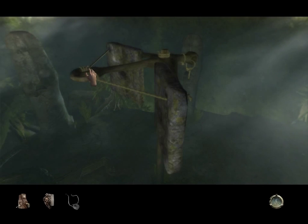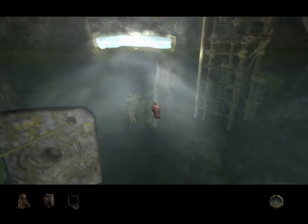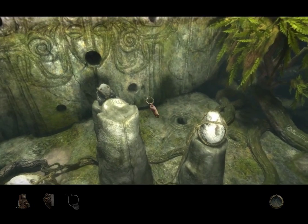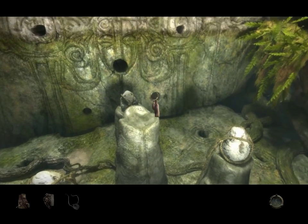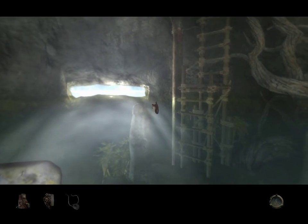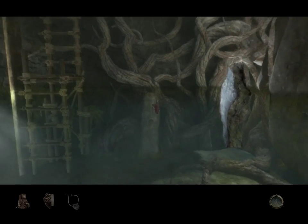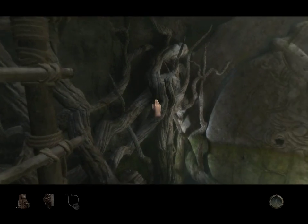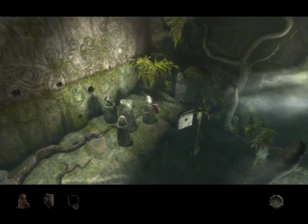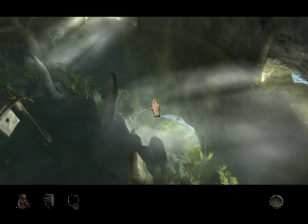Now we can move this thing, and that seems to redirect the light towards the pillar where the Lifestone was. There are actually two ways out of here — we can climb back up the way we came, or we can use that ladder. But we'll have to do that in the next video. Thank you.